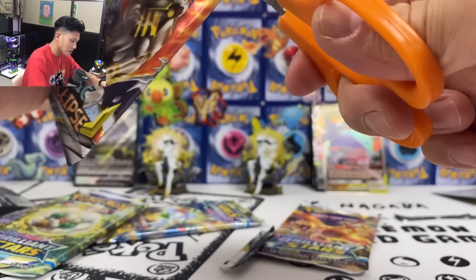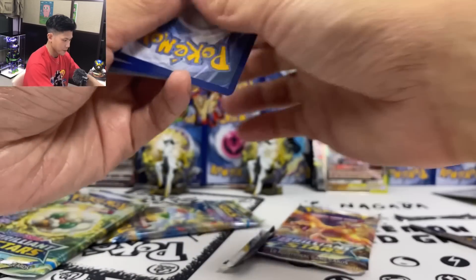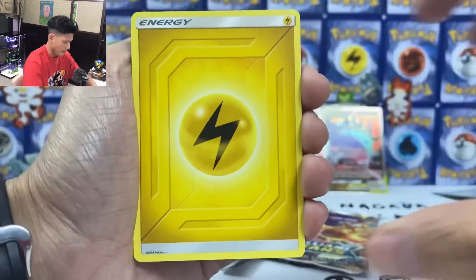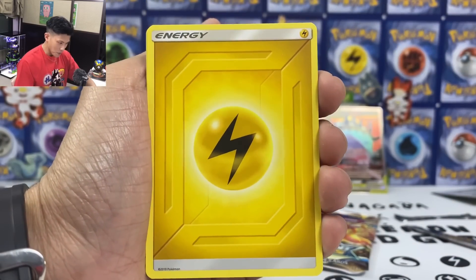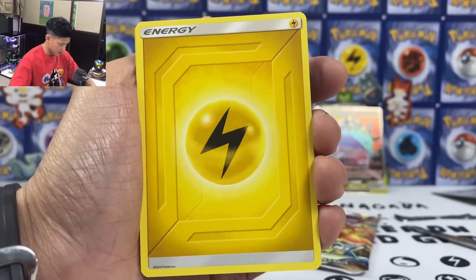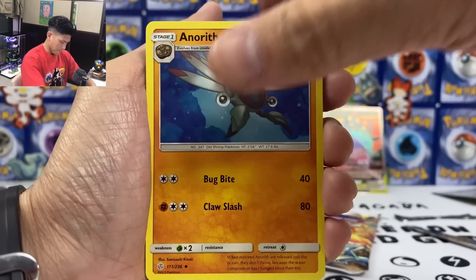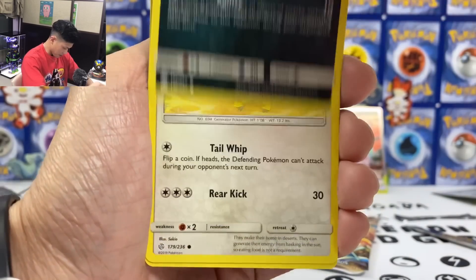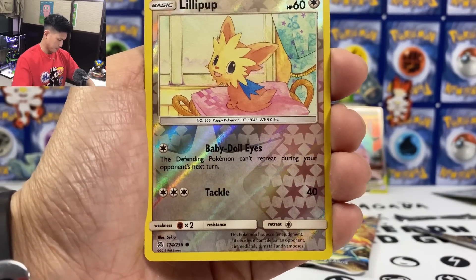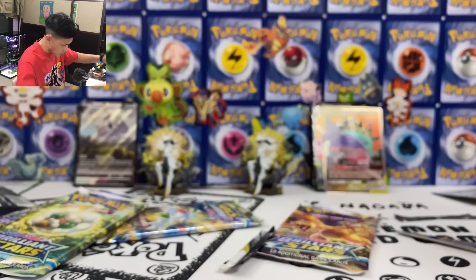It would be nice if we can actually pull ADP from this box. I love the new energy mix. I prefer the new energy — I don't really like the GX energy from Sun and Moon. T-Pigs, Carvanha, Dunsparce, Gullet, Lilligant, and we got Emboar — a non-holo card. So that's it, no stone art version.